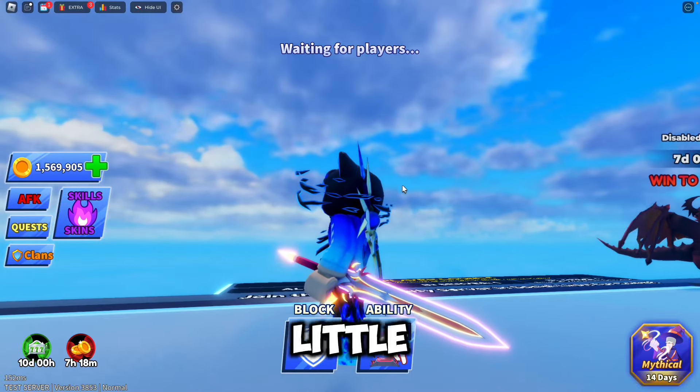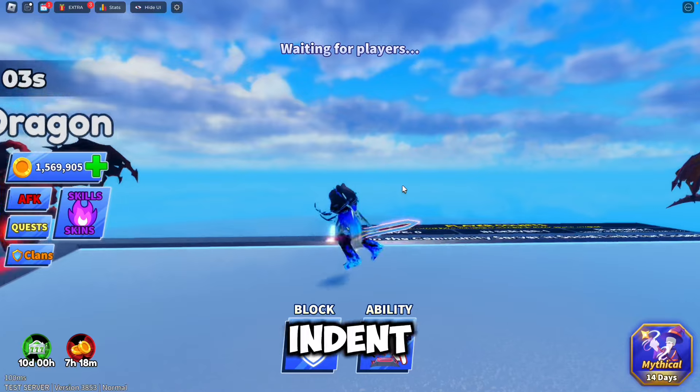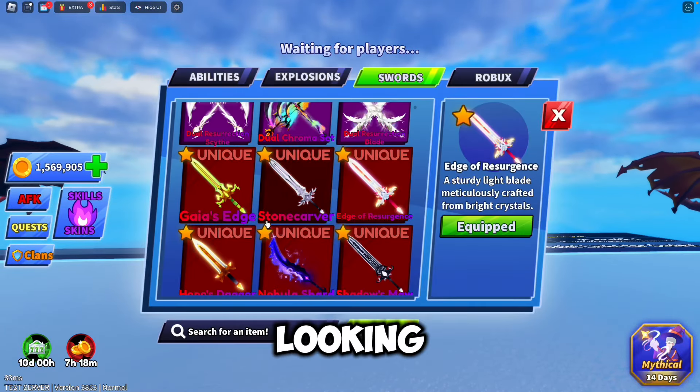Next we got the Edge of Resurgence, which is a little bit glowy, with an indent in the middle and a nice looking hilt with wings and crystal stuff.